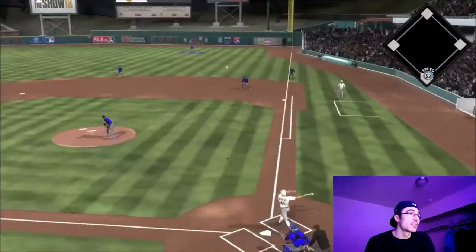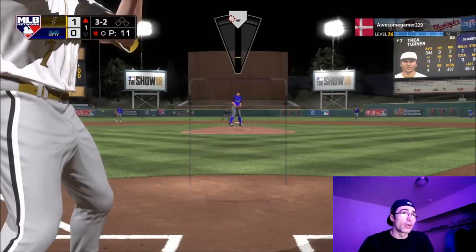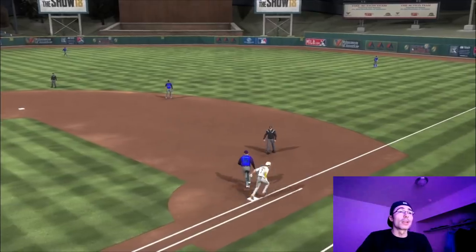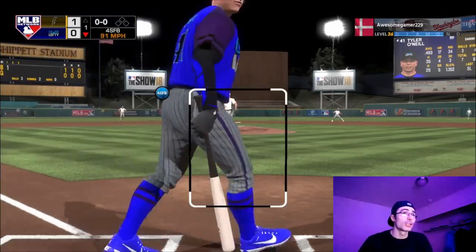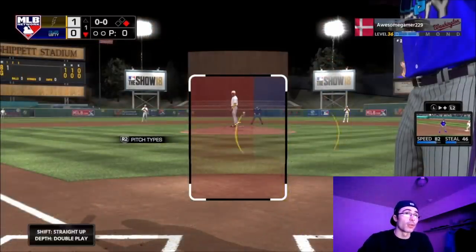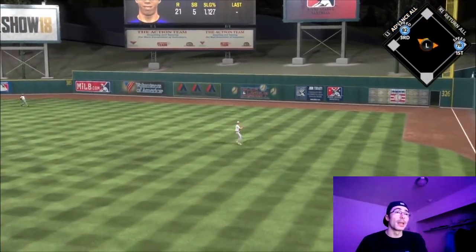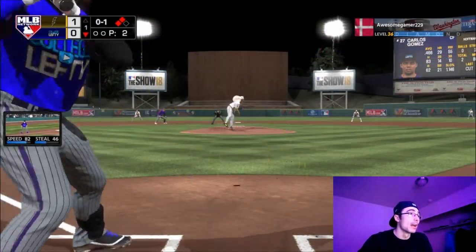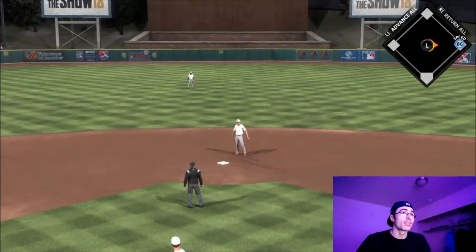The final opponent has Eddie Matthews, Sean Green, Trea Turner, Miguel Montero, and Matt Olsen — some guys with real pop. Very first pitch of the game, Eddie Matthews sends a no-doubter leadoff homer. I'm used to being down a run, so I know I just need to avoid falling behind by too much and I'll have a chance to come back. On a three-two count I draw a walk, and when the opponent brings in Trevor Hoffman I hit and run, going first to third through the right side. Yelich steals second, and after Carlos Gomez gets walked, I deliver a base hit up the middle to score two runs and take the lead.